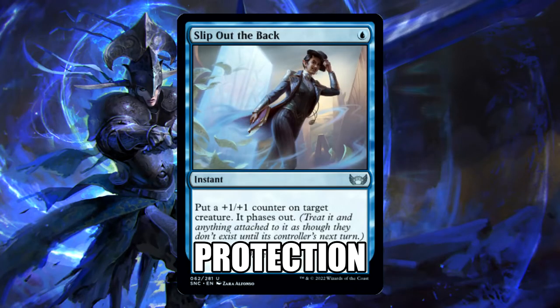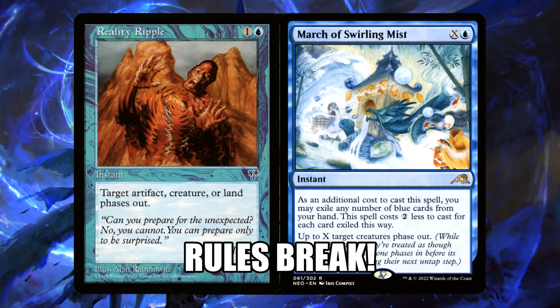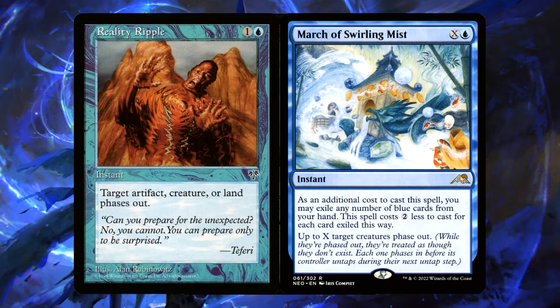Dovetailing with our control elements, we have instant speed interaction and protection pieces. JP over there says he's gonna cast Path to Exile targeting Ramses. So we're bummed, right? Nope — fake news. In response: Slip Out the Back, or Reality Ripple, or March of Swirling Mist. Phasing is really good in this deck because of Rule 702.25F. When a permanent phases out, any auras, equipment, or fortifications attached to that permanent phase out at the same time. This alternate way of phasing is known as phasing out indirectly. An aura, equipment, or fortification that phased out indirectly won't phase in by itself, but instead phases in along with the permanent it's attached to. So all of our auras and equipment attached to Ramses phase in and out with Ramses.